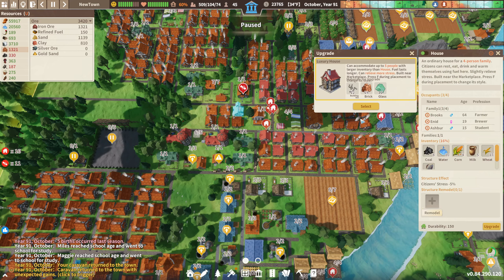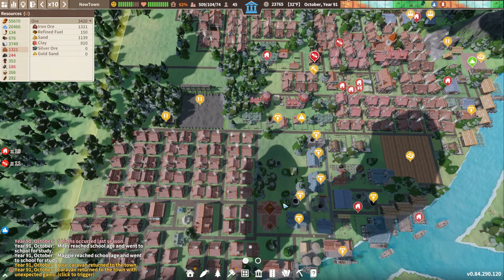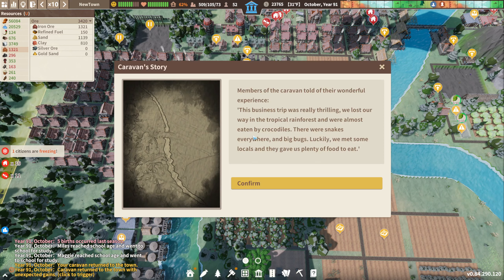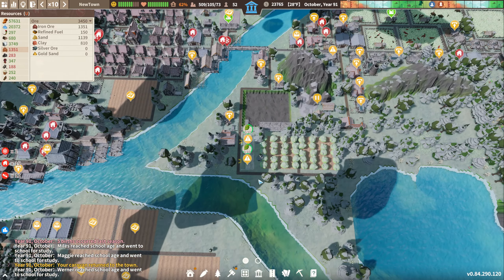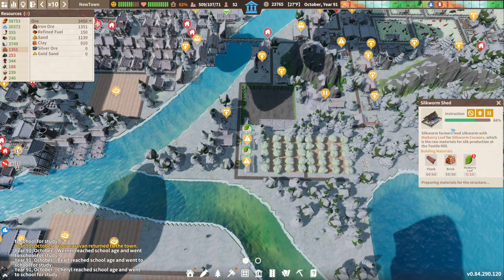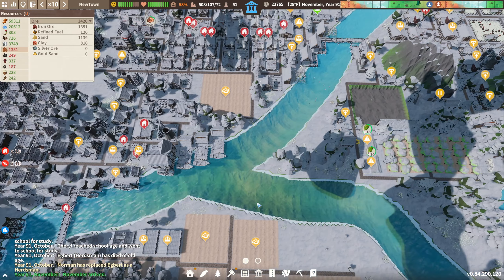Speaking of, let's continue to upgrade these houses. Our caravan is returning right now with unexpected gains. We got tacos — I didn't know that was a thing, but alright. So where we left off with the last one, we were making mulberries, and we were doing that so that we can make silkworm sheds. Hopefully, starting next year, we will end up with some actual mulberries to work with.